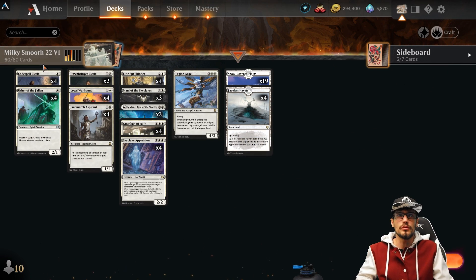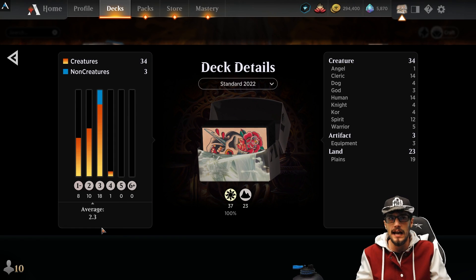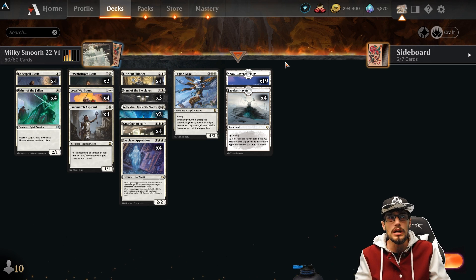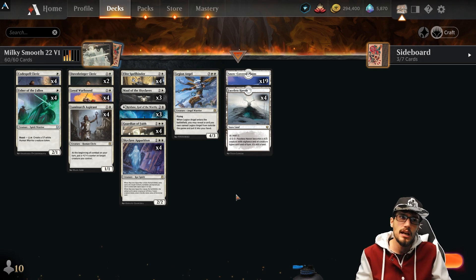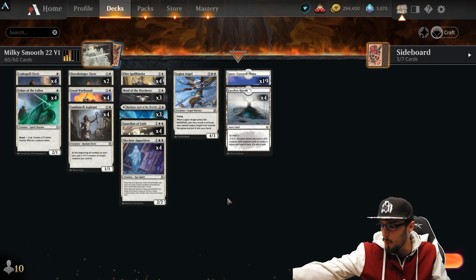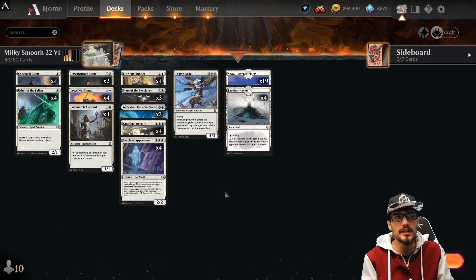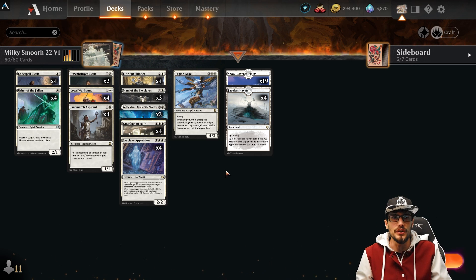Milky Smooth Standard 2022 version one is a 60-card best-of-one with a 2.3 average mana value, three non-creatures, and 34 creatures. We have 23 lands to support the lighter curve, and it is all Plains. We have snow in the deck still for Faceless Haven. In my opinion, within this deck, Faceless Haven outvalues the new white man-land in a big way — the flying is cool, but the Haven is just so valuable with Vigilance.